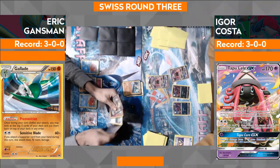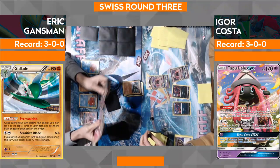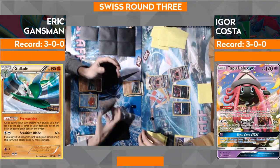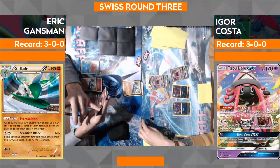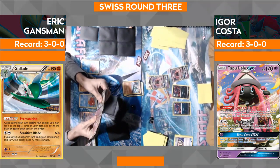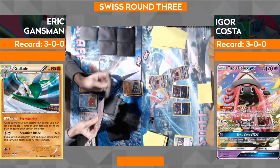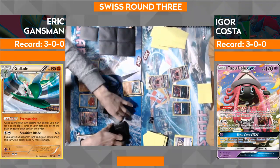He's going to Premonition again — this is the exact combo we just mentioned. He's going to Premonition and rearrange those five cards for the second time, because you can use one Premonition for each Gallade you have in play. It looks like he's deciding — does he want to put a Gardevoir on top, or what? I figured he was hoping to see a Ralts. Obviously this state he's in right now is perfect.